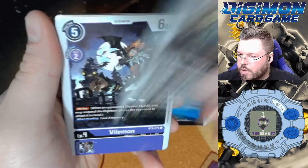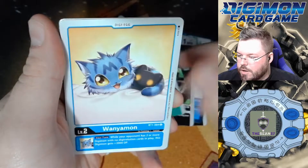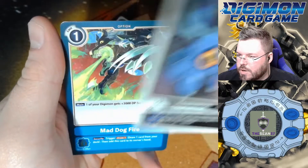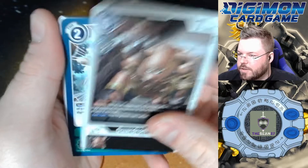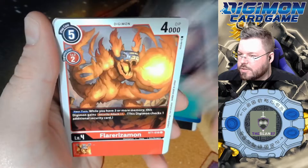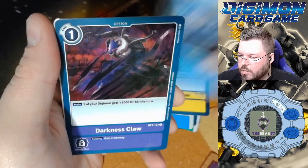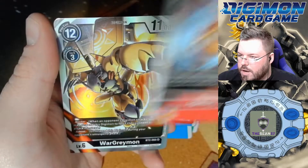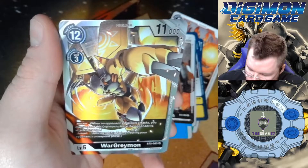Graymon, Toyagumon, Vilemon, Phrygimon, Myotismon, Sumamon for our first rare, and Mad Dog Fire for our second rare. This is definitely another hit — I saw a lot of shininess on the edge of this card when I flipped it over. Phrygimon, Gururumon, Hyendurumon, Agumon for our first rare, and WarGreymon for our fifth super hit of the box.